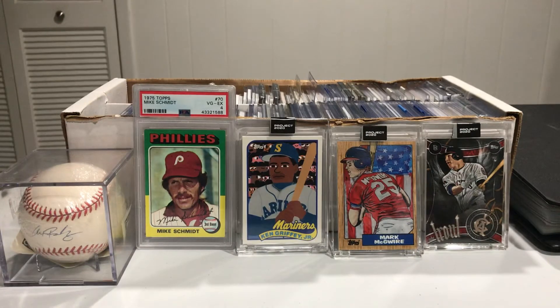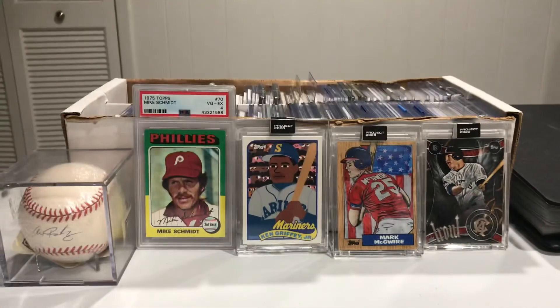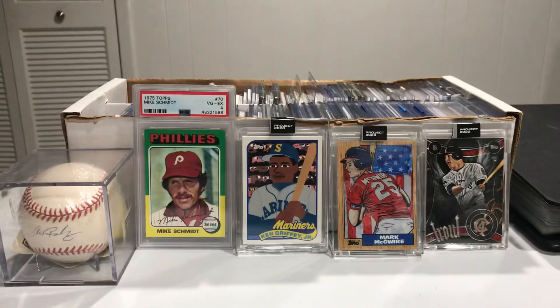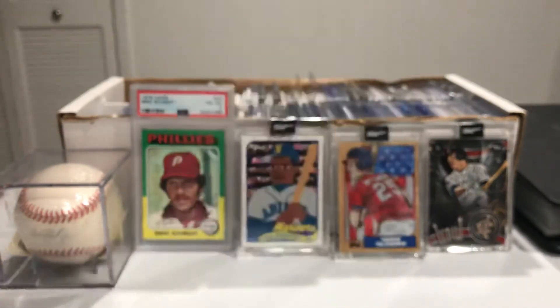We've got his 2006 1975 version — those 75s were such sweet looking cards. This one's out of Topps Heritage. I got 2002 Topps. This one's see-through — that one's really cool, a nice little acetate card out of Topps there. Very nice, very nice.